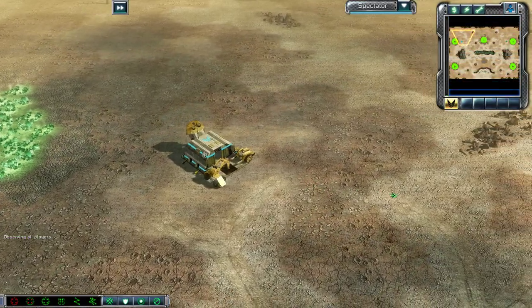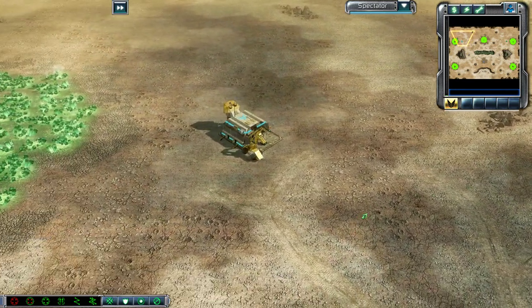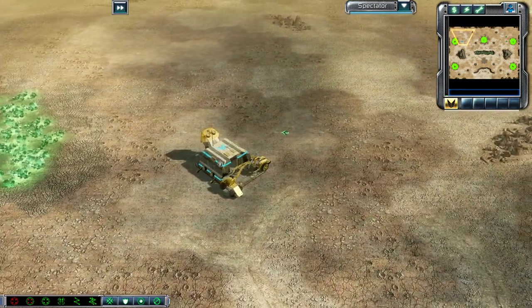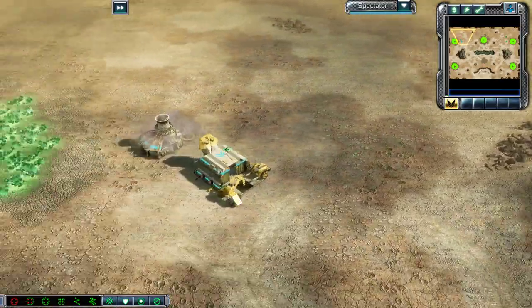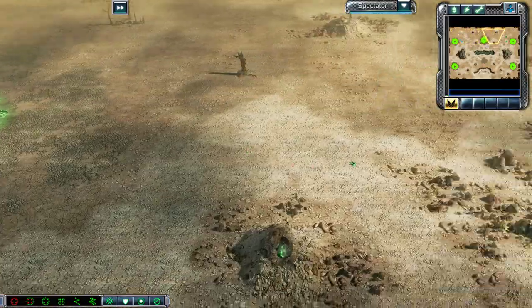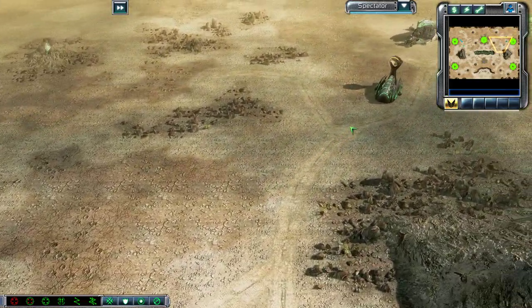Welcome everybody to another Command & Conquer 3 Tiberium Wars cast. I am your caster at Aenys Productions, and today our competitors are going to be a cyan GDI — that is Shocktrapet — and S. John, who is going to be in the form of a green Nod. We're playing on the map Tournament Rift today.